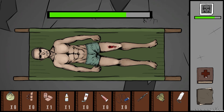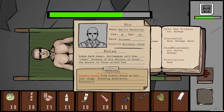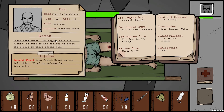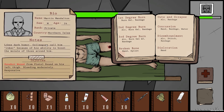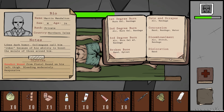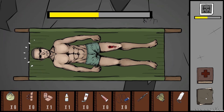The bottom right of the screen is where the injury manual and bio sheet icons are. Click on the book to open the injury manual and click on the folder to open the current patient's bio sheet. These documents can be moved by clicking and dragging them. The injury manual will contain instructions for how to treat certain types of injuries. You can also flip to the other page of the injury manual by clicking the arrows at the bottom left and right sides of the page. To close these documents, simply click on their respective icons.